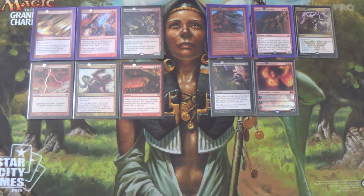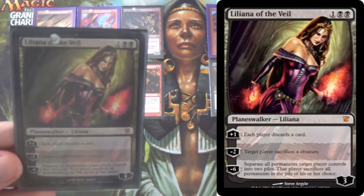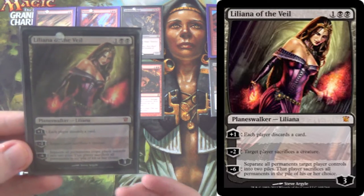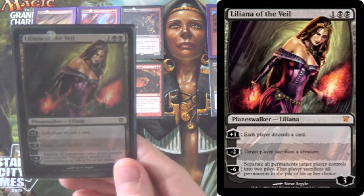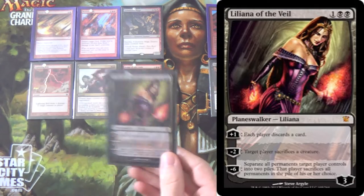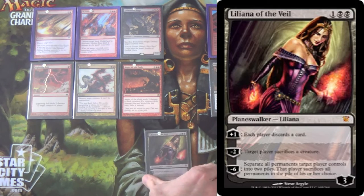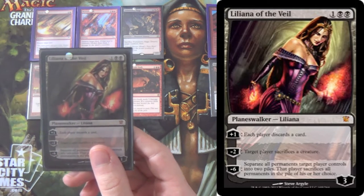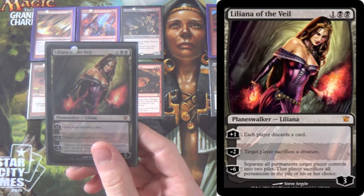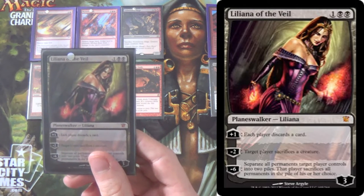Because all planeswalkers are essentially legendary, we have a 1-of Liliana of the Veil. Running black, we want to get her out. The minus-2 Edict is where it's at against creature decks; the plus is used against control decks. She can just take over games — often a 3-for-2. Play her, minus-2 Edict them, and if they kill her you're 1-for-1. Use her plus next turn and each player discards, making it a 2-for-2, then Edict again for a 2-for-3.